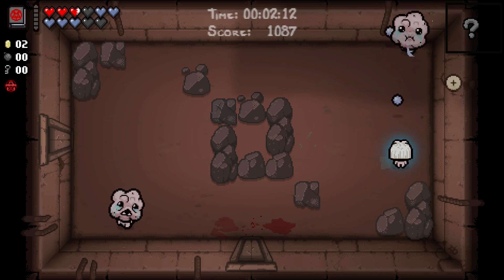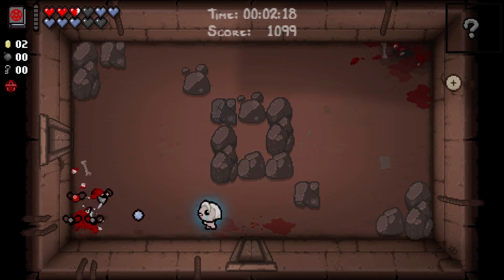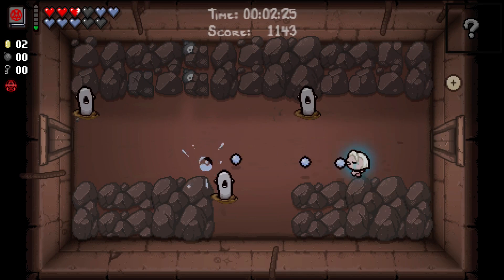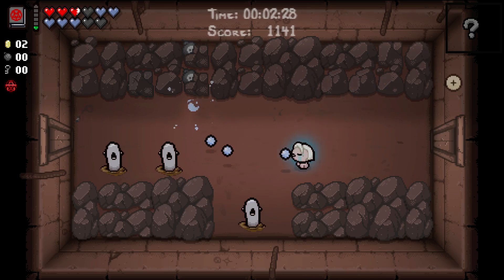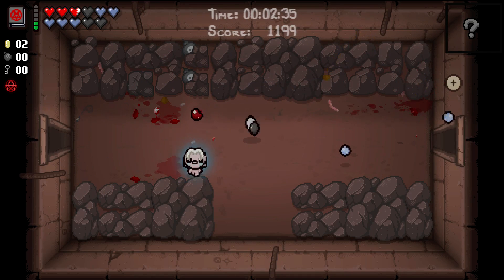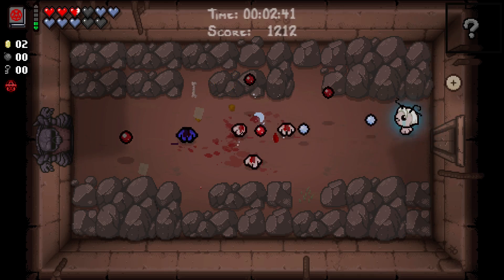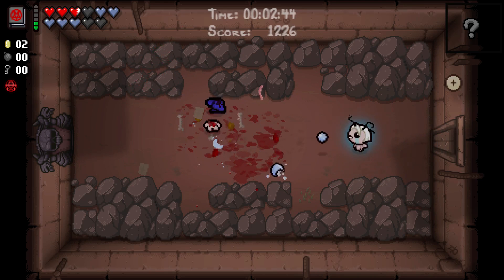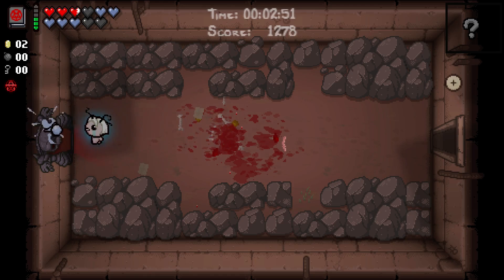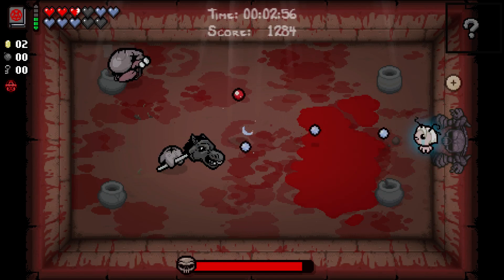It literally cannot get any better than this start for an Eden run, especially when we have the Wafer, which essentially doubles our HP going into the womb and higher. Because normally, basic attacks from enemies - actually any attacks from enemies - will usually deal one full heart of damage regardless of the type of heart. But with the Wafer, that's going to make it so it always counts as a half heart, thereby doubling the amount of HP. So instead of 12 hits with a maximum rack of HP, we can take 24 hits until we die.